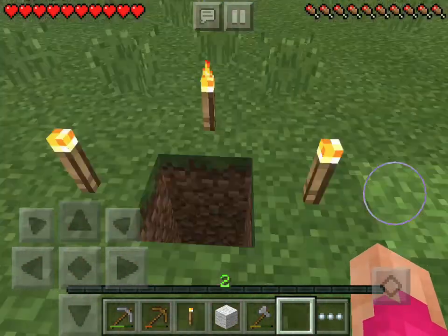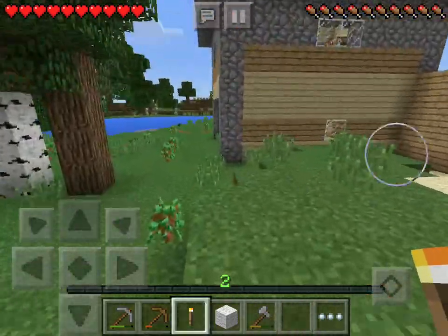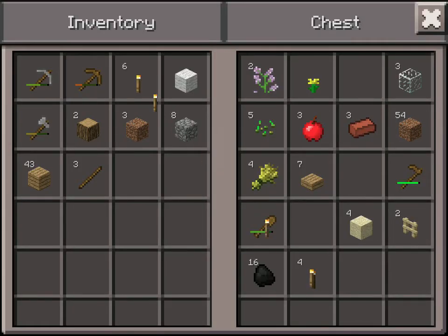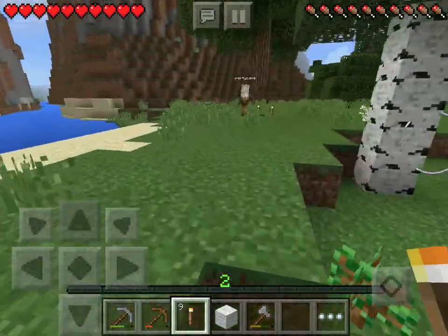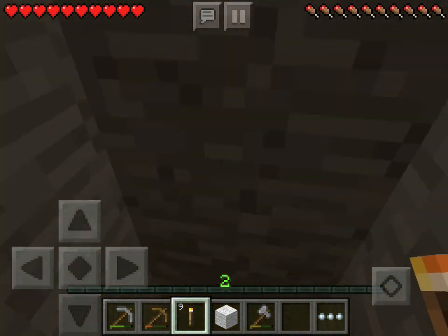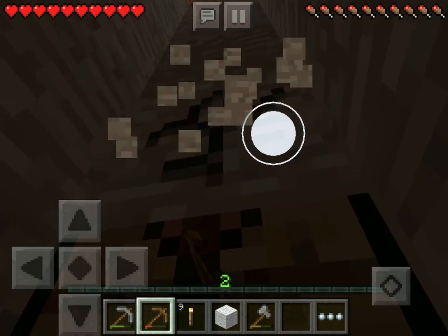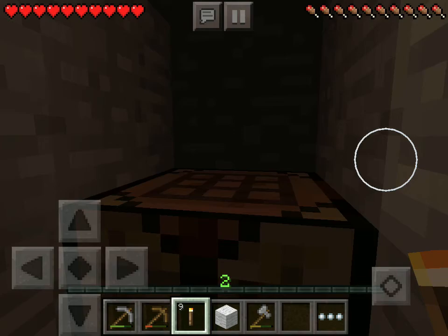That's your stone pickaxe. How do you get out back? I need more torches, I'm gonna go get some. This is always a bit disturbing because we have hunger, however, we're not gonna put that on until we're pros. Because if you put it on right away, I don't know what's gonna happen — we're probably just gonna die from hunger.